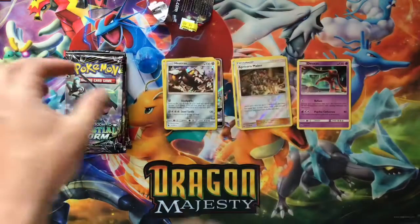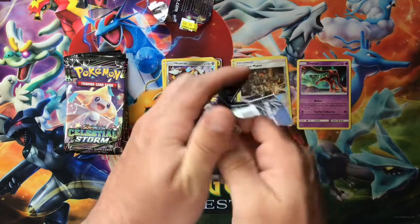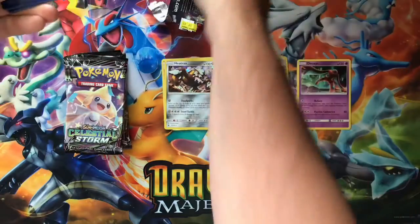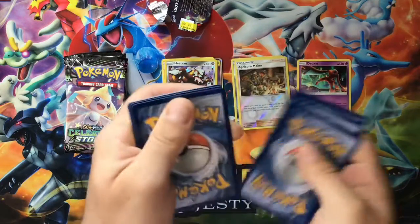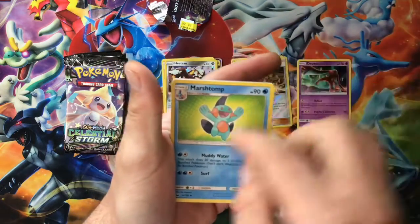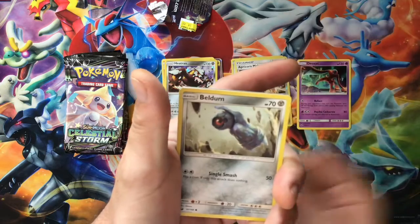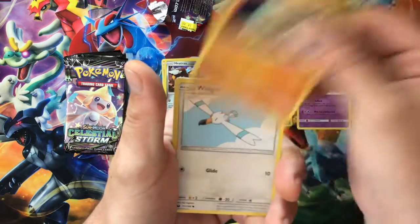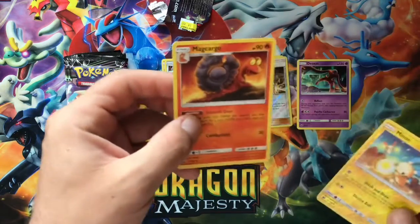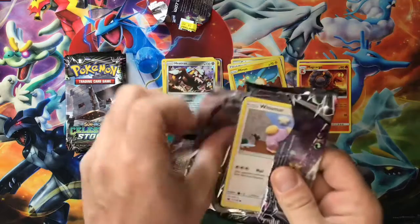Let's open it regularly because my attention span is very small so I don't want to complicate things. Four to the front — we got a fighting energy, a Tropius, Marshtomp — cool with the green background — Solrock, Wailmer, Beldum, Spoink, Baltoy, Wynaut, Minun, and our rare is a regular Macargo rare card, not a reverse.